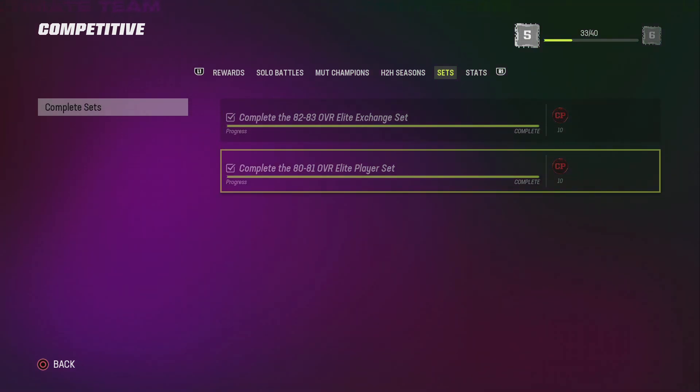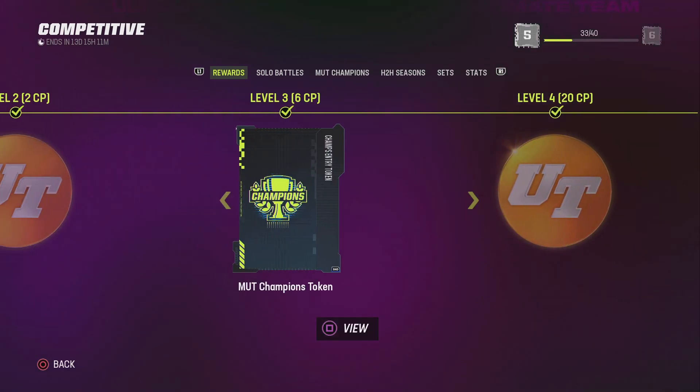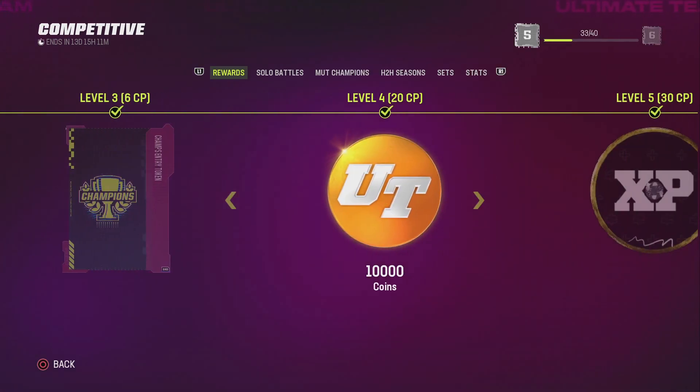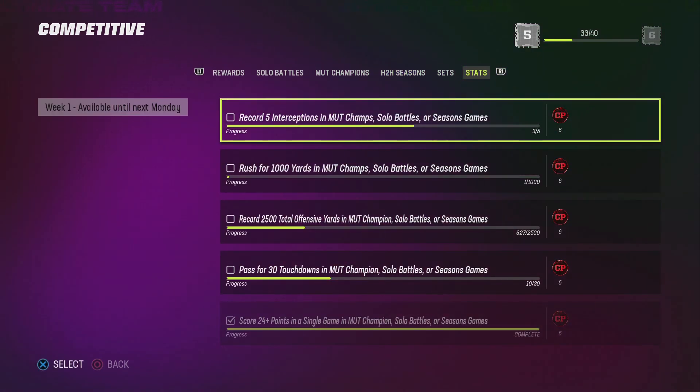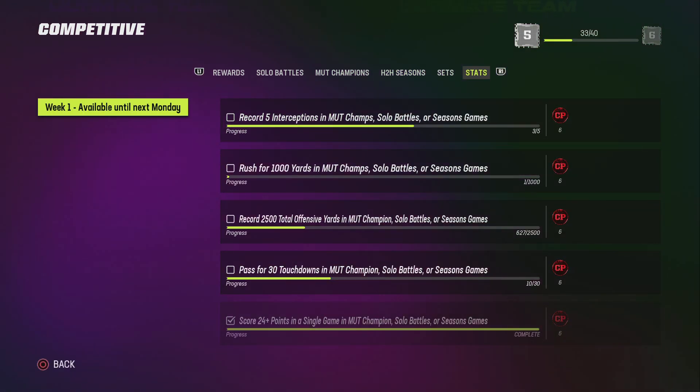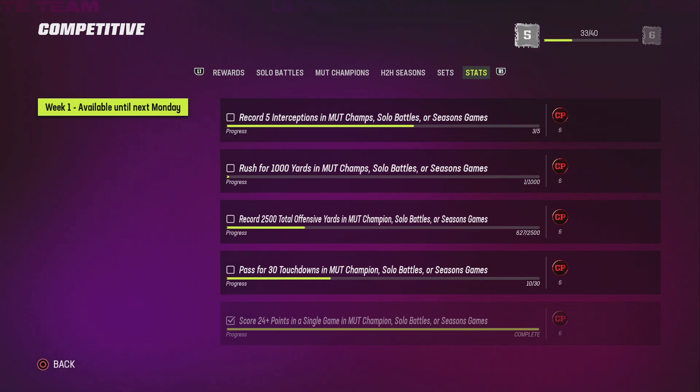The stats only cost like 25k in all, and when you get those things you're gonna get your coins back — you're gonna get about 50 back. That's if you already have players and whatever. This is available until next Monday, so the stats are gonna change up next Monday.